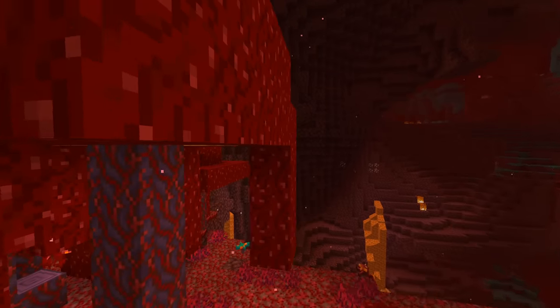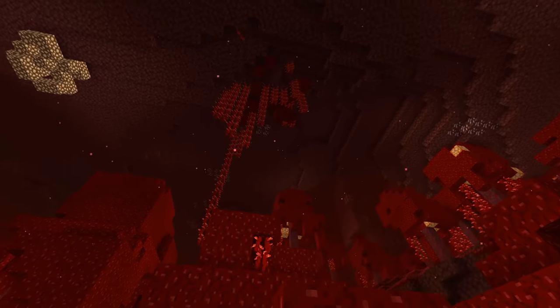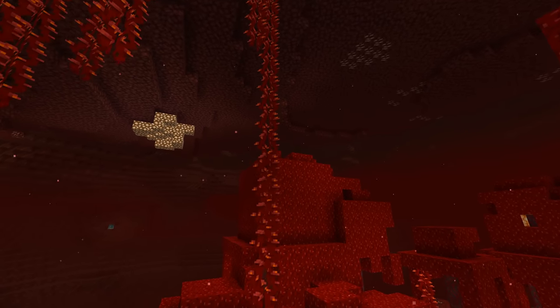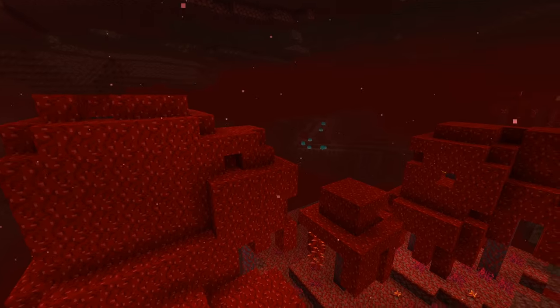There are new types of vines called Weeping Vines that grow from the cave ceiling and from the fungi downwards. There are also crimson spores swirling through the air and the fog is kind of a dark red in this area. In the Crimson Forest you can also find hoglins spawning.